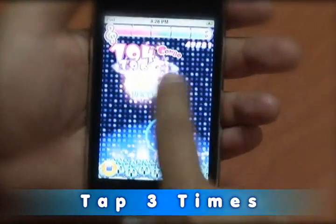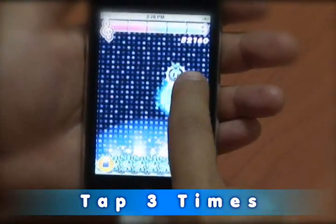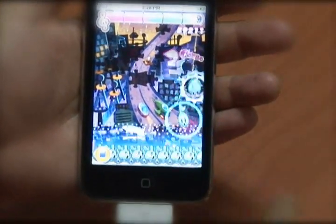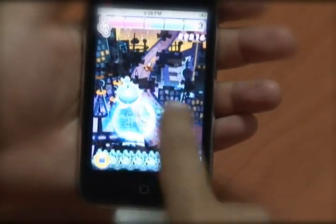Another type of toonie is the one you need to tap three times. Every time you tap it, it'll bounce to a new location and you just tap it again, as you can see here on the left.